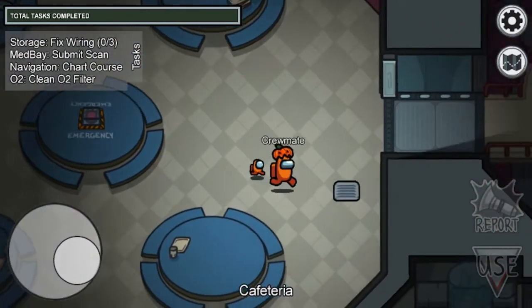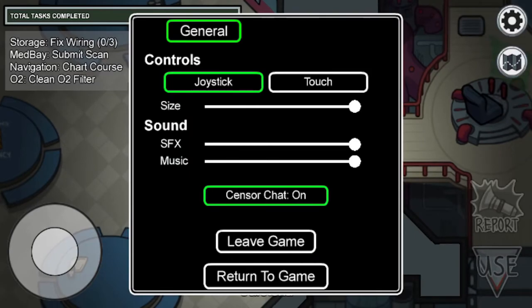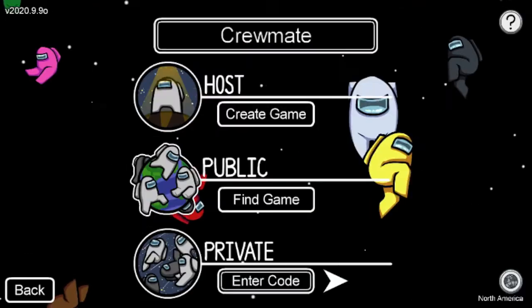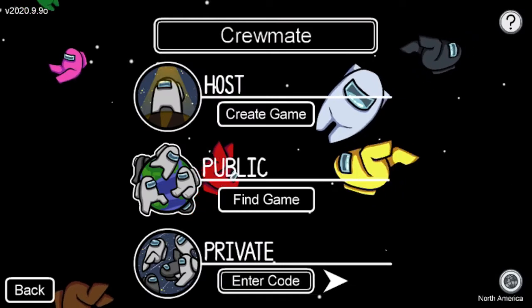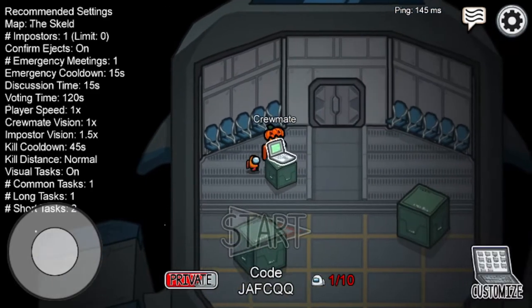Now wait five seconds in Free Play. After that, you're done — leave the game. You can go to Online, Find Game, or Create Game. Usually Create a Game if you want to be alone.